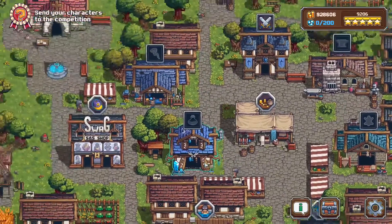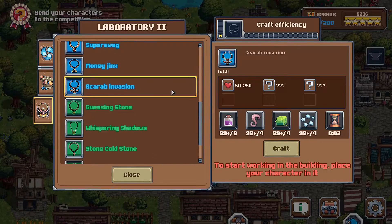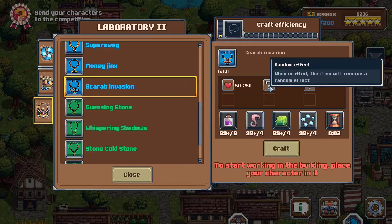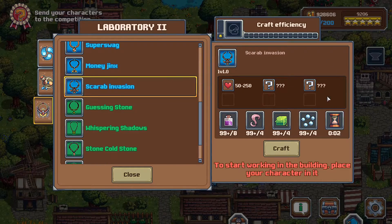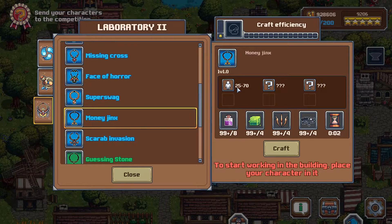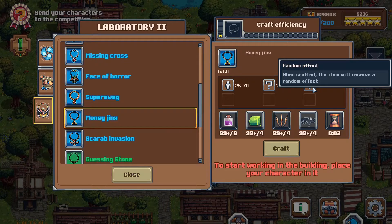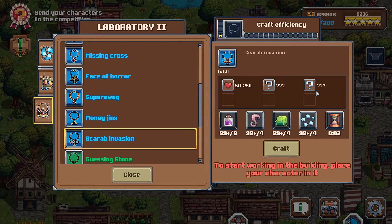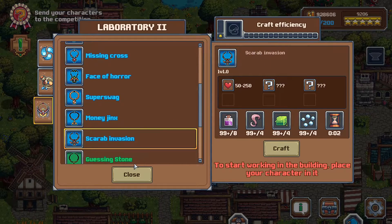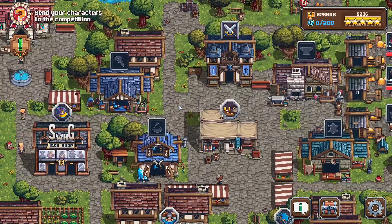You'll also want Scarab Invasion — craft a lot of these because they give 50–250 HP and 1–30 stamina. The best possible roll is 250 HP and 30 stamina, which just increases your health pool so the chance of dying from a single hit is lower. You could use Money Genx instead, but one stamina equals roughly two health, so Money Genx gives effectively less health than a well-rolled Scarab Invasion. I wouldn't recommend Money Genx — stick with Scarab Invasion.